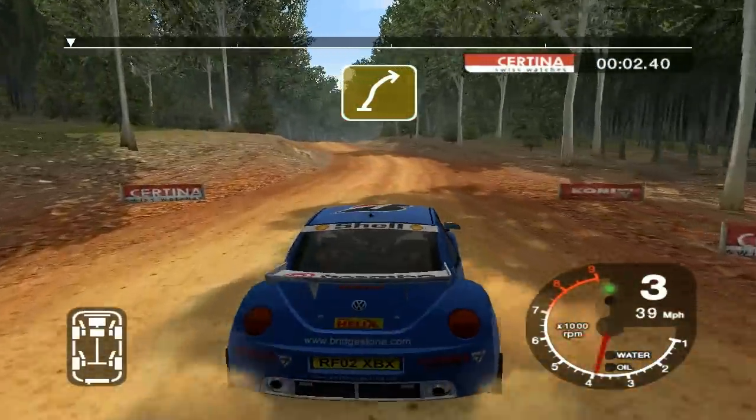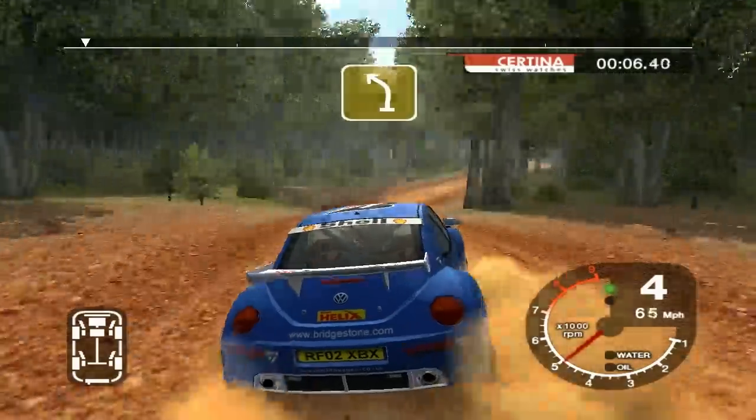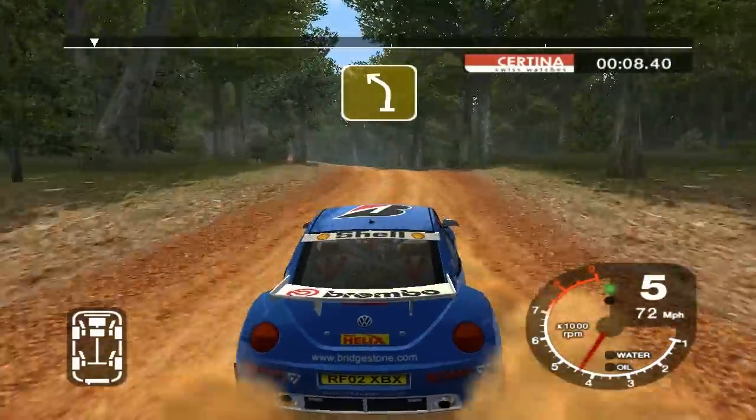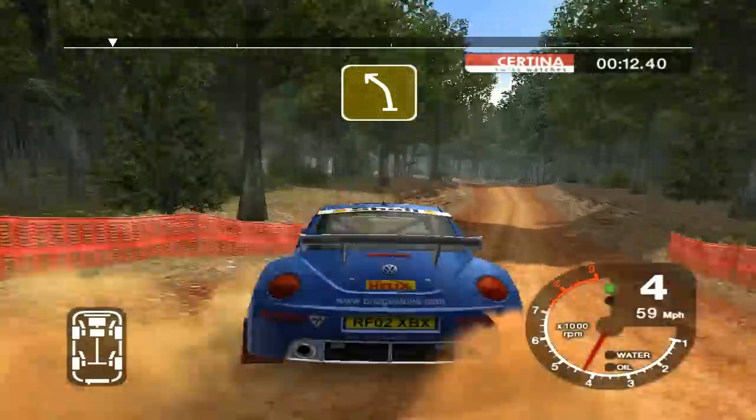6 right into 6 left and on 5 right over crest, tightens. Into crest 30, 3 left over jump.